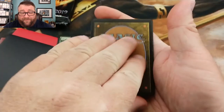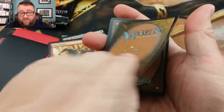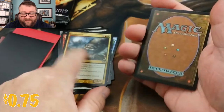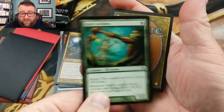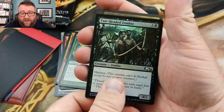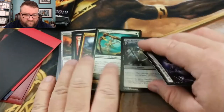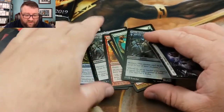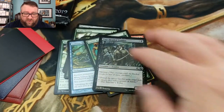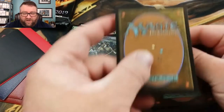We got a Two-Headed Zombie, a Maze Rusher, an Emeria Wolf — not a bad card. Azuri's Archers — man, we're hitting the Scars block hard. And we got a foil Two-Headed Zombie. Didn't you already get a Two-Headed Zombie? We don't do duplicates, so we're going to take the non-foil Two-Headed Zombie out and you get the foil one instead.